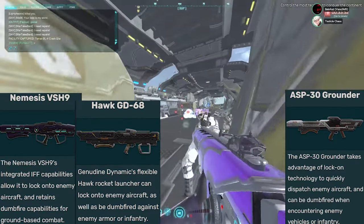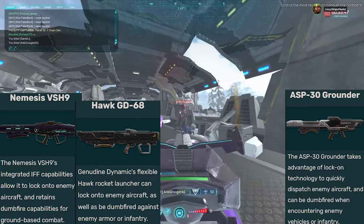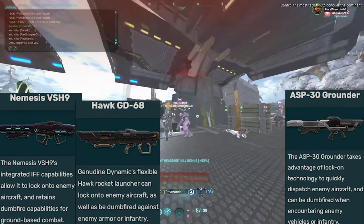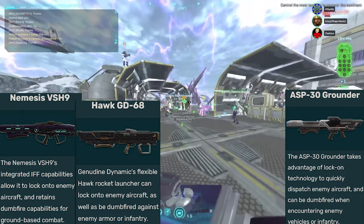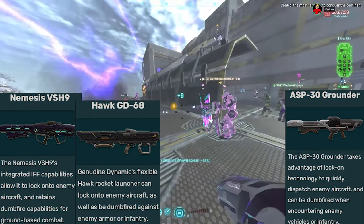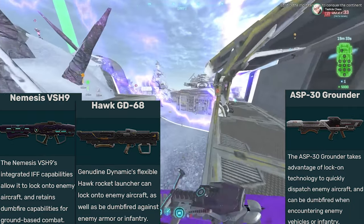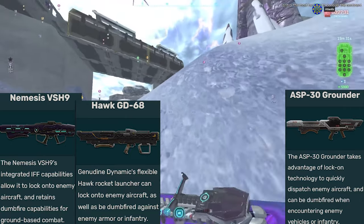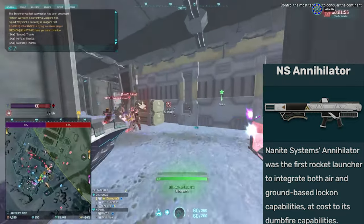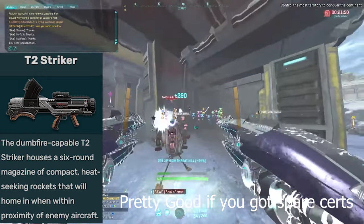You can also use the default rocket launchers which allow you to dump fire but have a lower reload speed and lower damage — though it isn't as bad as it sounds, especially because of the lower reload speed. The default rocket launchers also allow you to lock onto enemy aircraft, which is a genuinely useful utility option. You do also have the Annihilator which is the lock-on variant for anti-air, or the Striker on TR, but it's not really that needed.